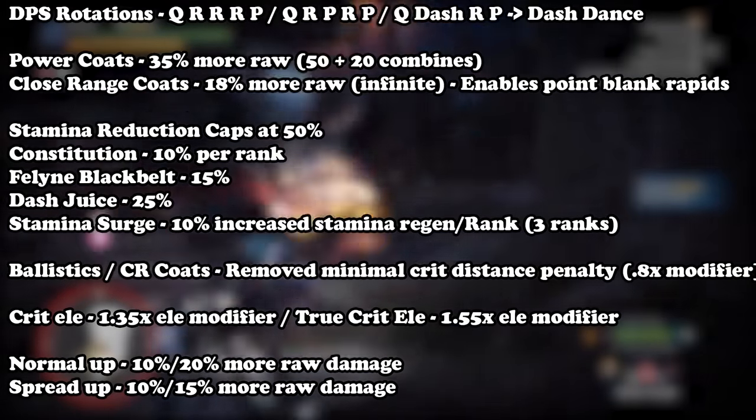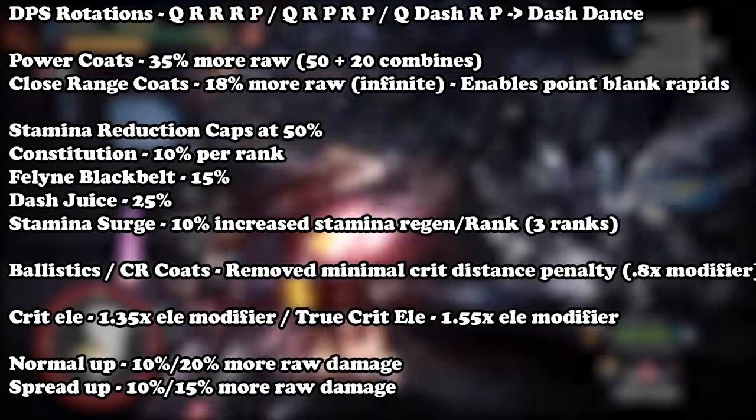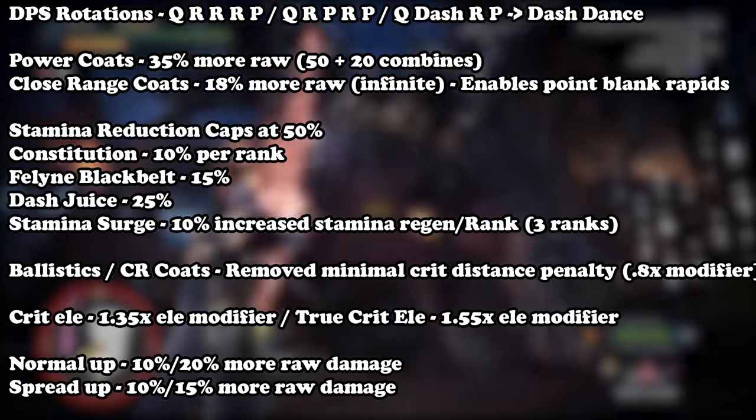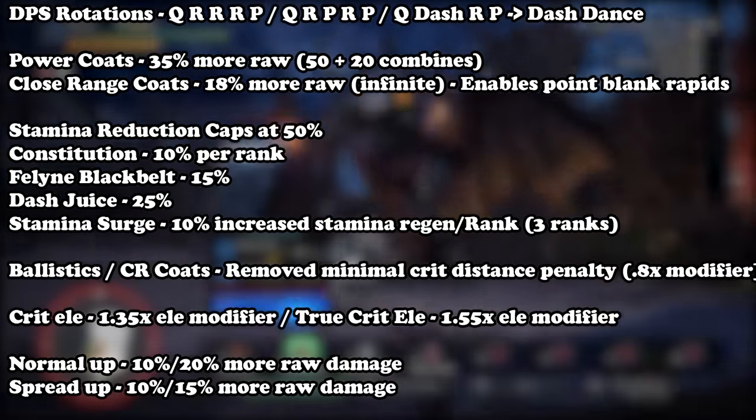I'm going to post some information on screen as a reference guide for tools — things like power coatings, close range coatings, stamina skills, how much they provide, and some other little stats. Honestly, I really wish I could give you a proper bow tutorial, but gunning in general is not complicated: you aim and shoot. Everything else is on you. You need to know the monster, your weapon, your reach, your items — especially when most monsters can one-hit-KO you. You just can't get hit. Just shoot the face — and I don't think there's a single monster where that isn't true, except Xenogre where you can shoot the feet, but head is still preferred.